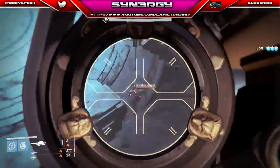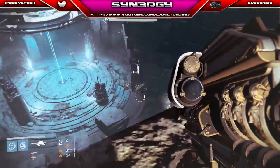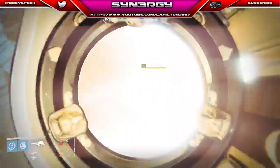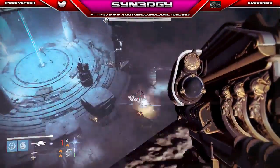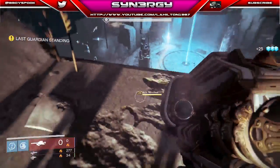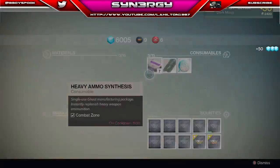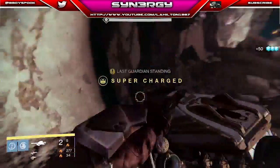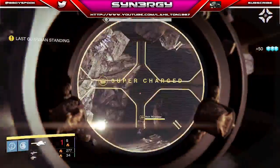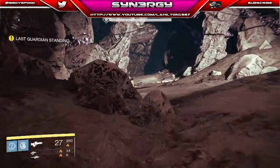We're just planting some rockets into the minotaurs at the bottom. We're not too worried about the back spawn just yet — just want to take these out nice and easy. We've got the last guardian standing so we know he's going to spawn in, and now we can synth.